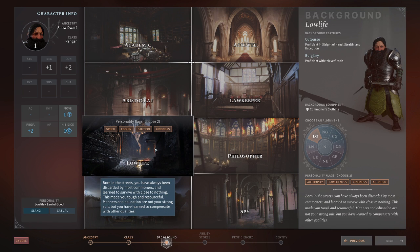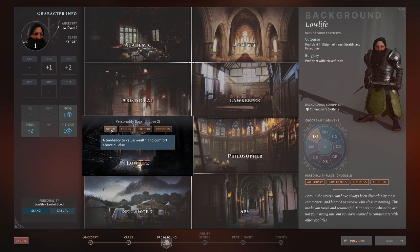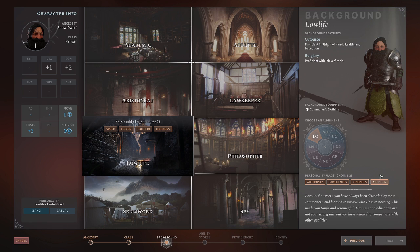When we click on this, it gives you personality flags — this is kind of how you're going to respond in the world. With Low Life you get these four: a greedy nature, an egotistical nature where you tend to put yourself and your friends first, cautious because in low life you probably lived in the streets and had to be particularly careful, or maybe just kindness. So you get to pick two of these, and then along with your alignment you'll get to pick two more. This kind of favors your personality, which is noted over here. For our Ranger, we will take Ego and Caution, and you can see them jump up there.